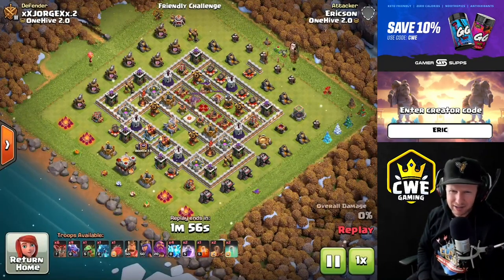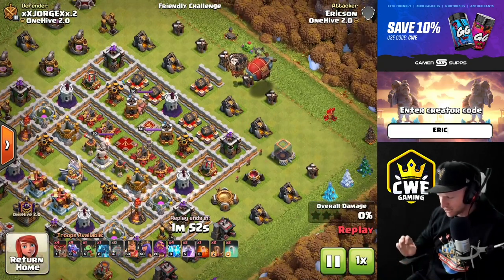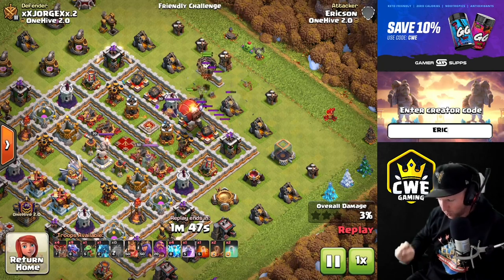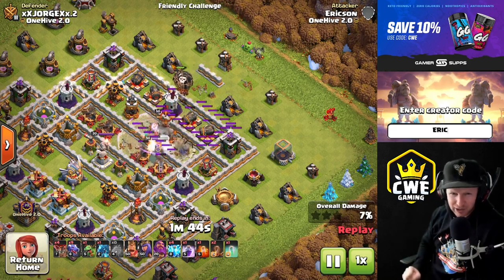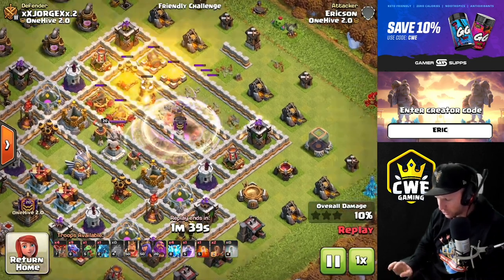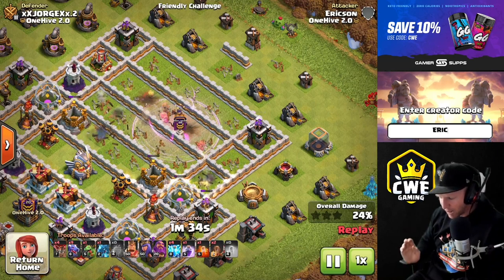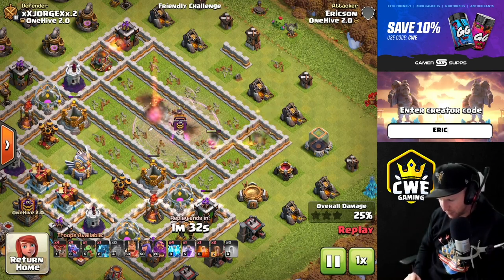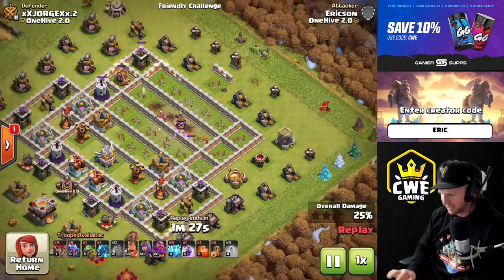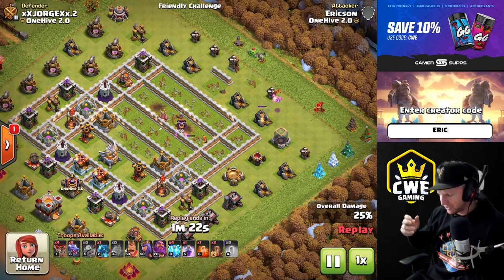Hey, what's up guys, welcome back to Clash with Eric. Being connected throughout the pro community means I get to learn all the new strategies right away and get them to you right off the bat. This attack is all over the place right now at Town Hall 13 since the update launched. It's super wizards dropped out of a blimp into invisibility spells and a rage - it's being called Blizzard Dragons: blimp with wizards, blizzard, and then some dragons.